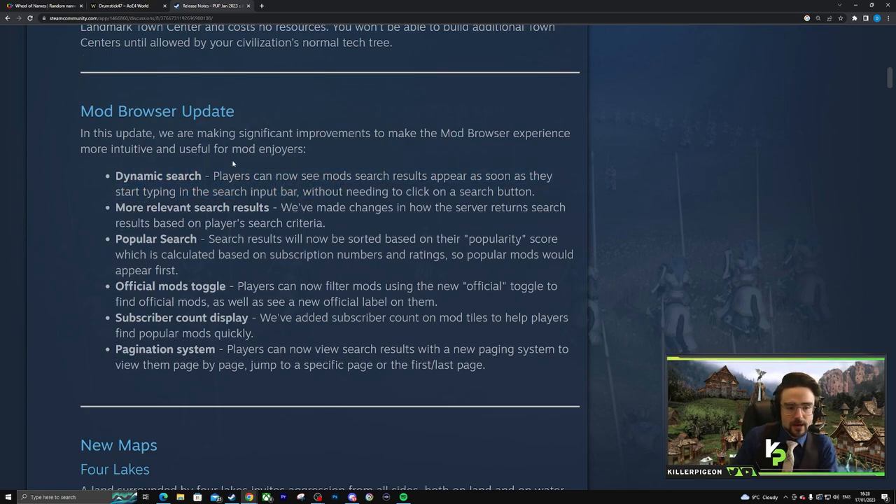Mod browser update — dynamic search. Players can now see mod search results appear as soon as they start typing. Nice, that's convenient. Popular search — this is actually a really big deal. Right now in the mod scene, not having access to a clear way of finding what's popular is kind of a mess. As a community, you can't easily decide what the meta is in terms of mod selection.